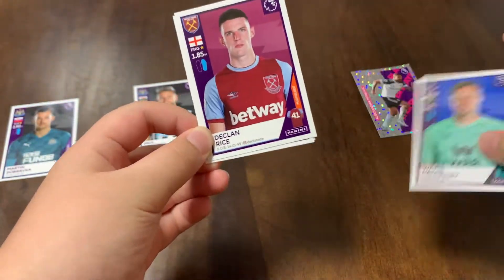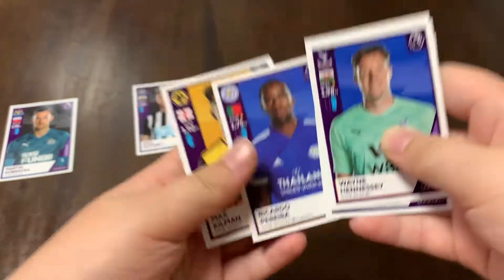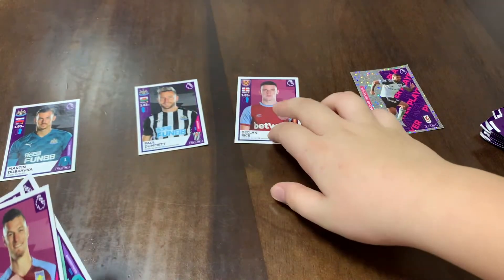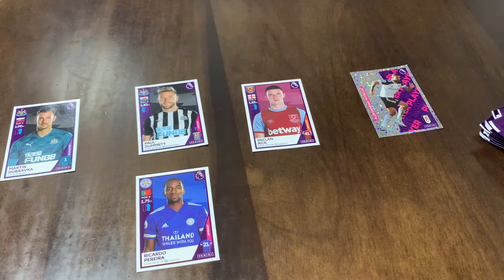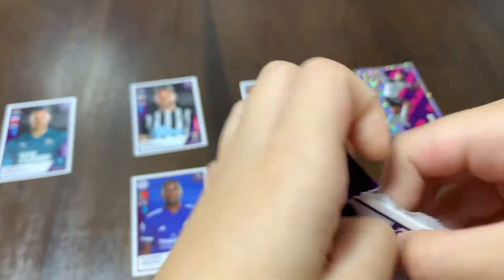Next pack: Hennessy, Declan Weiss — good pick — Gilbert, Pereira, and Kilman. So Declan Weiss is going to get into the team. Pereira is good too. Oh wait, I thought Pereira was a CDM — central defensive midfield.